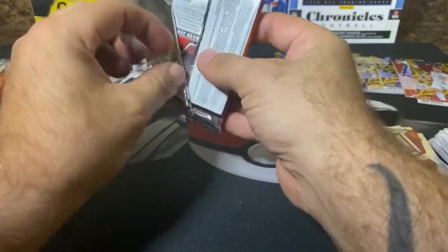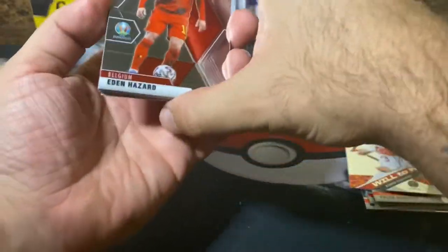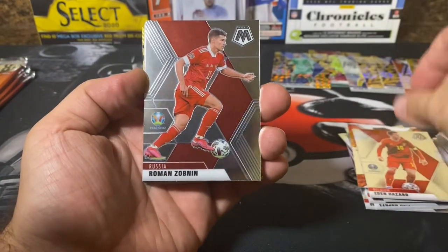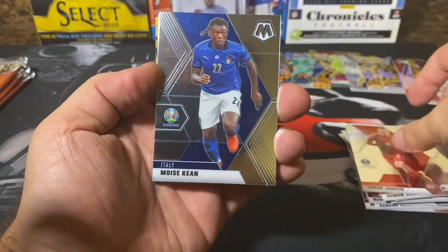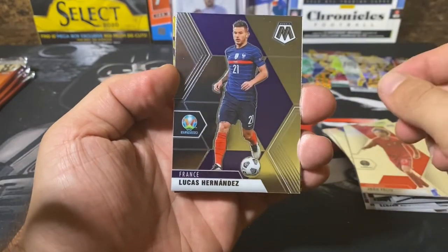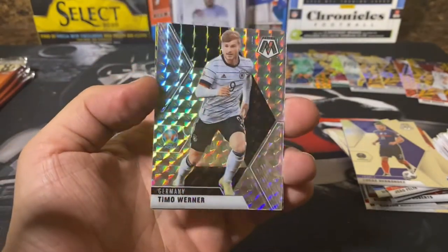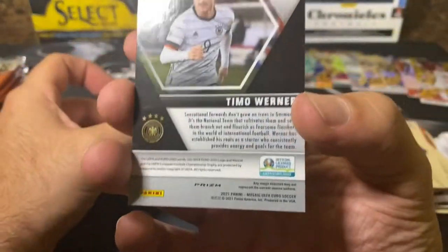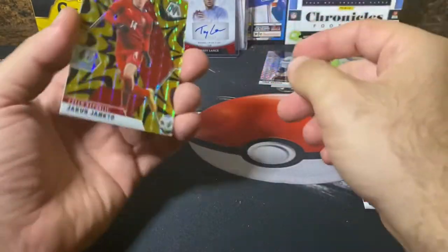Looks like we got about four packs left. Definitely impressed with the product so far, very nice. There's Eden Hazard — one of the top players. Pack seven: Zadnan, Jackto, Moise Keen, Felix, another Hernandez. And oh, there we go — it's like a silver Mosaic prism, Timo Werner out of Germany. That is a wicked looking card, not numbered — I'll have to check that out after the video.